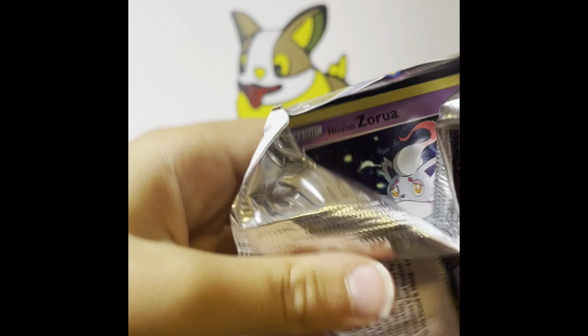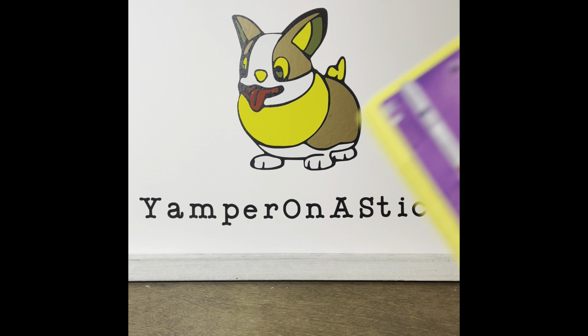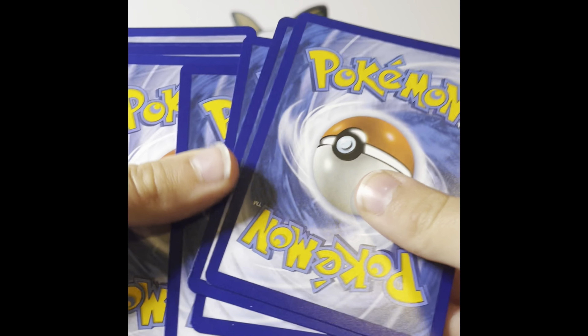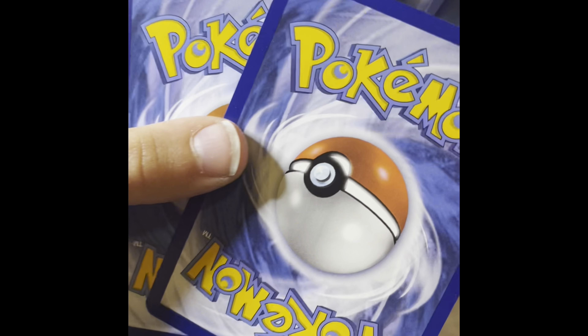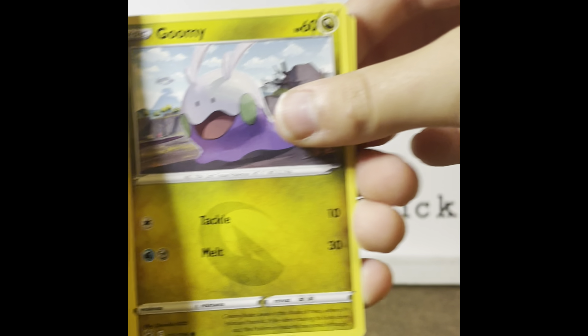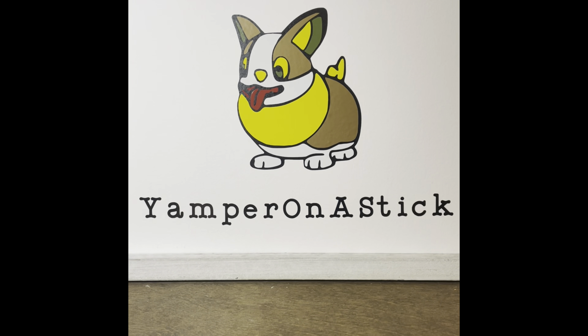Got two more packs of Lost Origin left. Got: Hisuian Zoroark, Binacle, Comfey, Bronzor, Snorunt, Energy, Lost City, Carbink, Comfey, Seel, and Noivern Regular Rare.